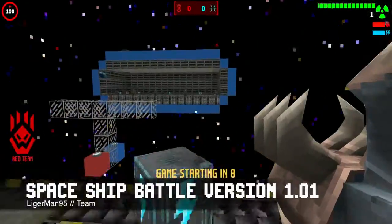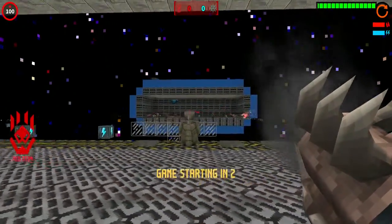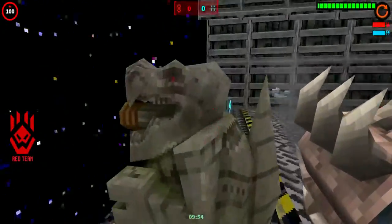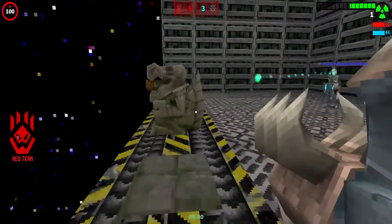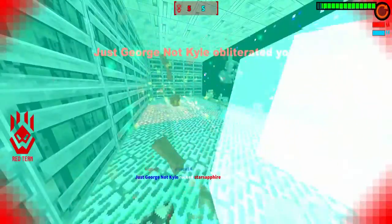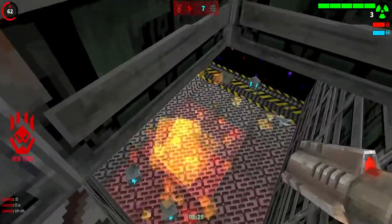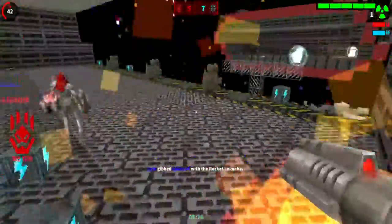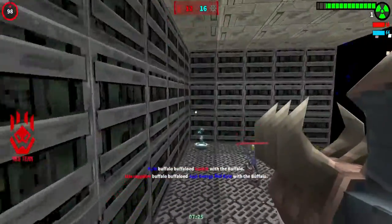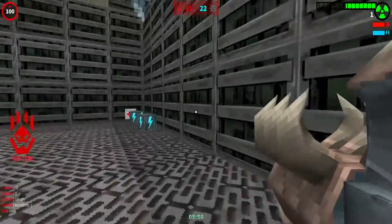Last but not least, we have Spaceship Battle version 1.01 by Ligerman95. This is basically one of those maps that looks very simple but has a really fun mechanic. It's only designed for team matches. This map gives you two huge platforms with long range weapons and a few traps that you can use in your favor. The objective is to kill the opponent team on the other platform. You can also teleport to the middle to get a rocket launcher, and you can sneak onto the other team's platform — which is what our opponent did, and that's what destroyed us. They kept coming to our platform, but we got a few kills so it's fine.